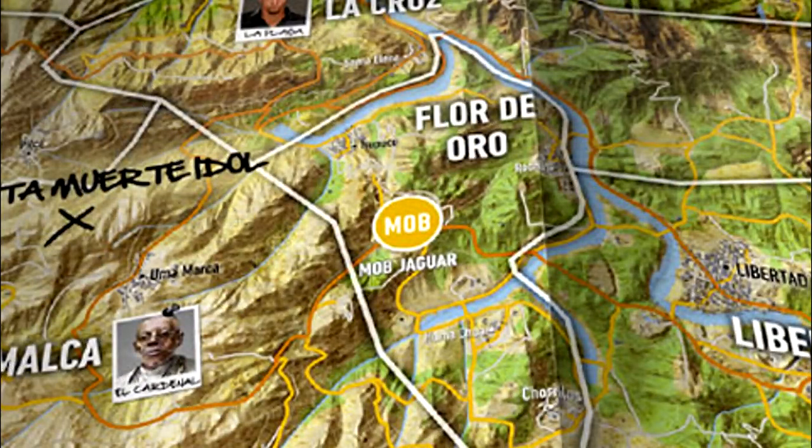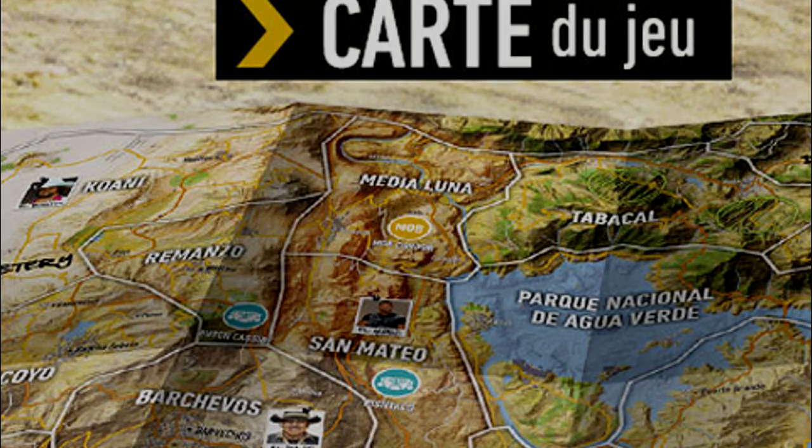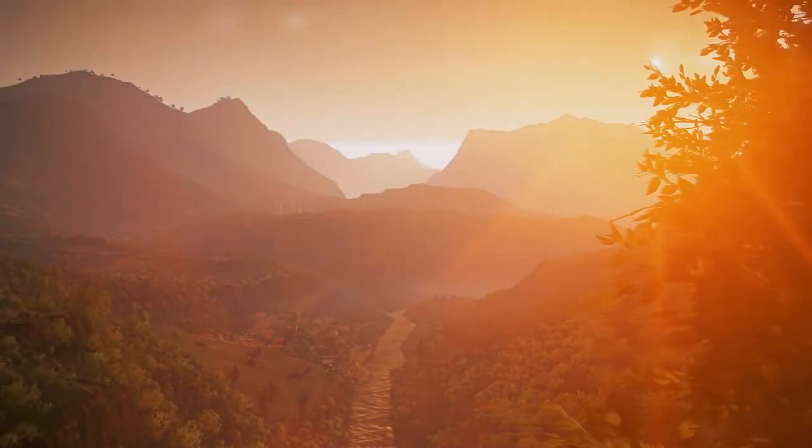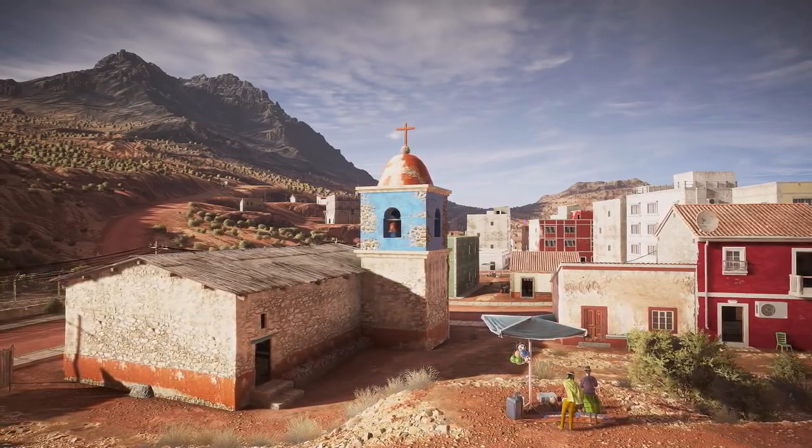This one here on the south of the map is called Jaguar, and there's another one up in the far north, but I can't make out what it's called — it is in the Medialuna region. So perhaps as you progress through the missions and visit different regions, you'll unlock more of these places as you move.